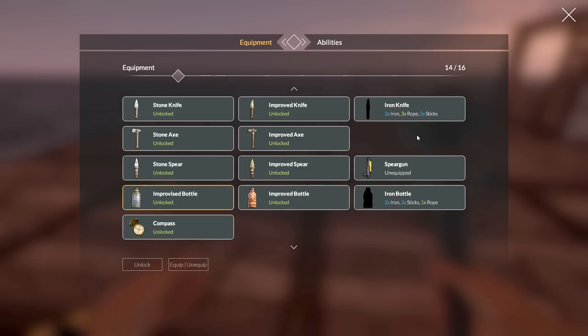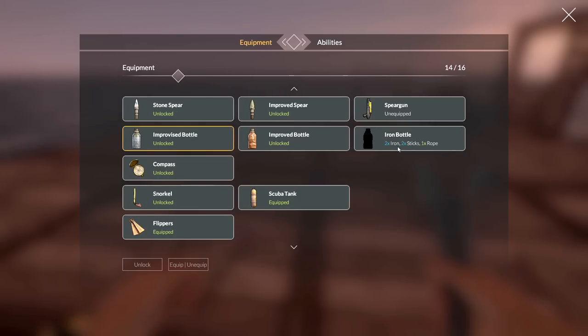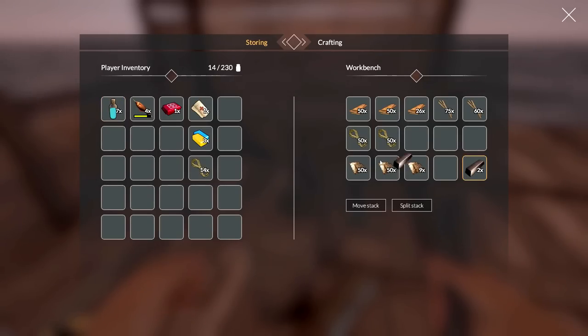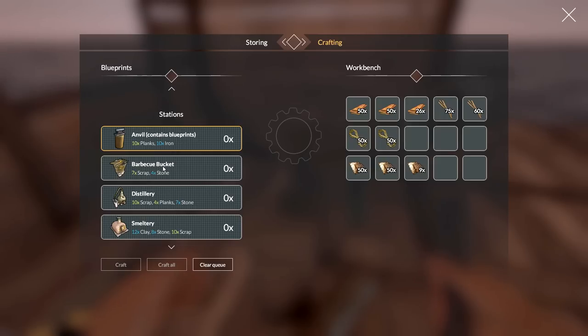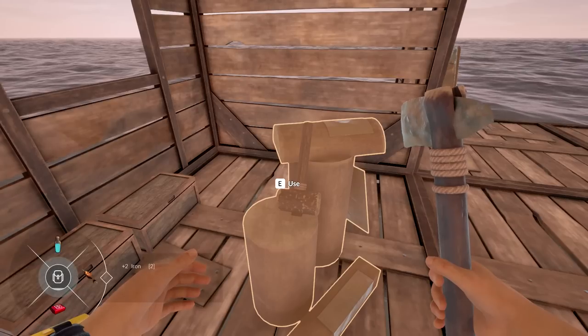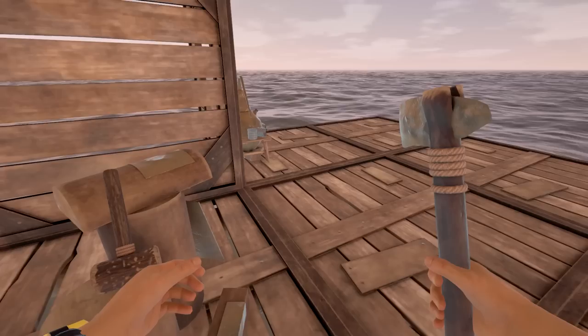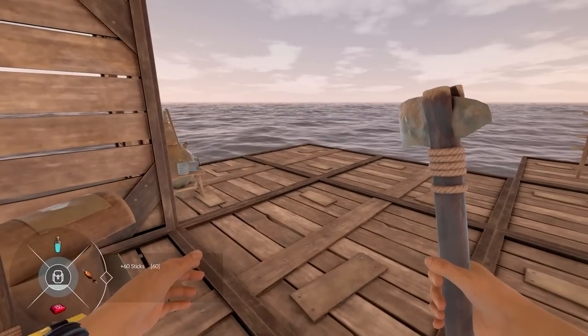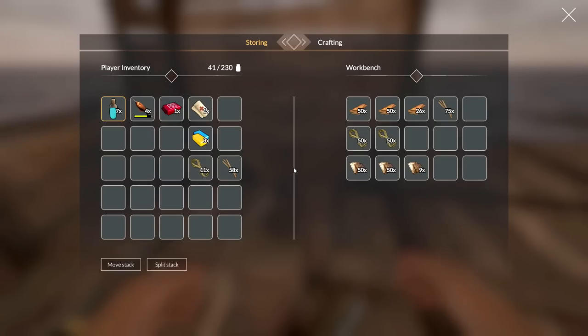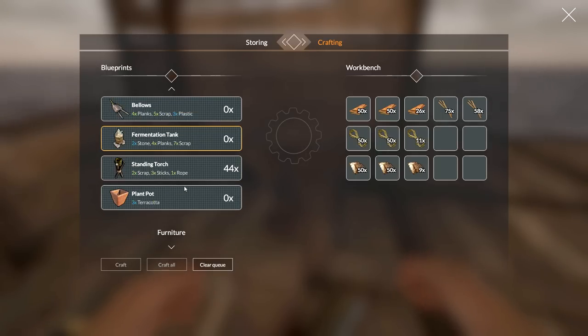We also need iron for our little knife upgrade. An iron bottle fills up a lot faster but I think I'm better off investing in this as we go. I want to make sure I don't need iron for anything else — the anvil needs 10 iron, which I don't have enough for anyway. So let's just get ourselves a better knife. We need two sticks — yes, I have more than enough. Everything is unlocking pretty quick in this game!